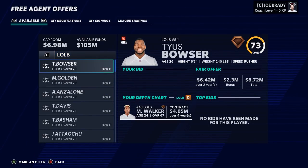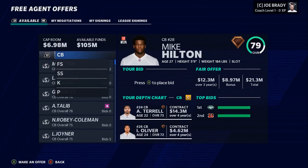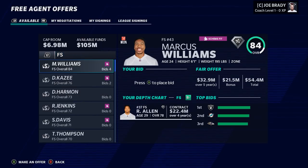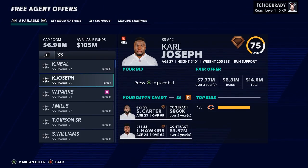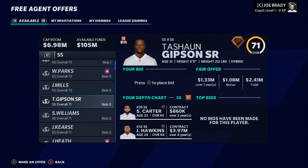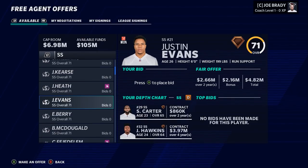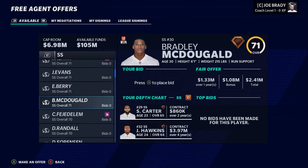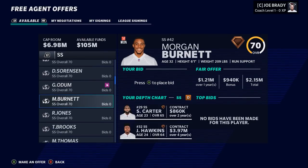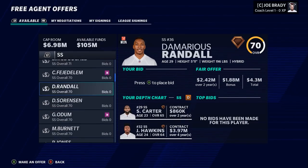On defense, I like where we're sitting with the D-tackles — Davison, Davidson, and Grady Jarrett. Edge is somewhere we want to look. At linebacker we've got young Michael Walker, Deion Jones, and Oluokun. We need a slot corner, but we're feeling pretty good with the two edge guys who fit the Seattle Cover-3 archetype. Big need at strong safety — Carl Joseph is extremely similar to Keanu Neal and isn't asking for nearly as much.